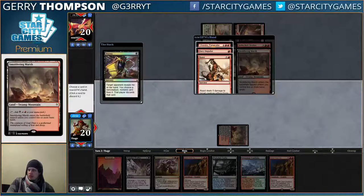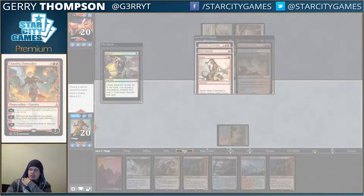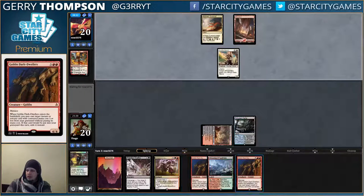Roast, Impulse, Chandra, Dark Dwellers. Alright, so they have some removal. I'm going to take a little screenshot of this so I don't forget it. And I'm going to take the Chandra. I think we'll just move on with our lives.